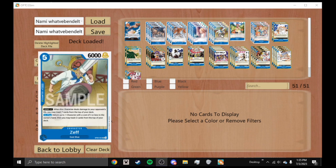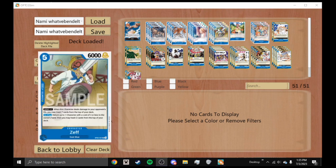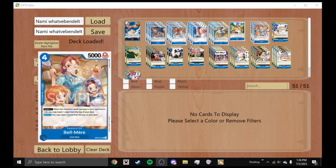We're playing four Zeph — a five-cost 6000 power character with 1K counter. When he has one DON card equipped and deals damage to your opponent's life, you may trash seven cards from the top of your deck — that's a lot of cards. On play, return up to one character with a cost of three or less to the owner's hand, then trash two cards from the top of your deck. Even if you don't KO a character you can still trash the top two — it's a nice card.